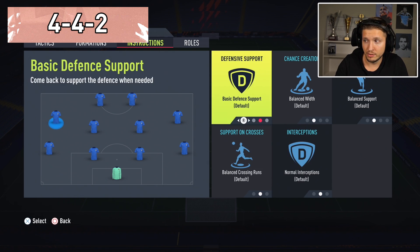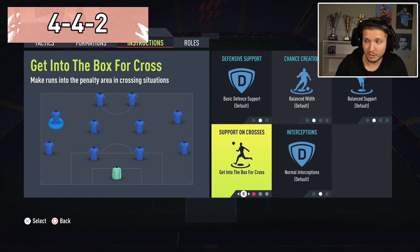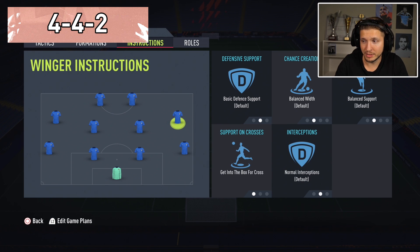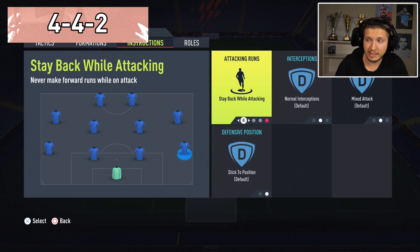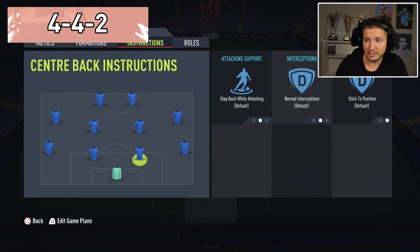For the fullbacks: stay back for both, to always offer options to go back and recycle if you're stuck on the wing. I think this is the best setup for the fullbacks in the 4-4-2.